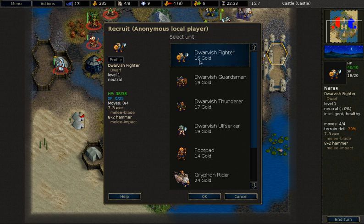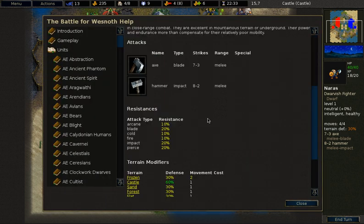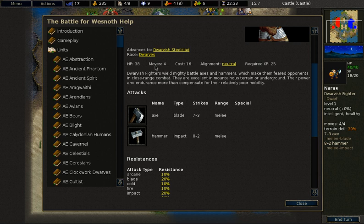The Dwarvish Fighter, while being more expensive than an Elvish Fighter, does have higher hit points and also higher resistance, and this is what makes the Dwarves really shine. The Dwarvish Fighter has 20% resistance against weapons and 10% against magical types. The big downside of Dwarves is that they only have 4 moves, whereas most other units have at least 5 moves.